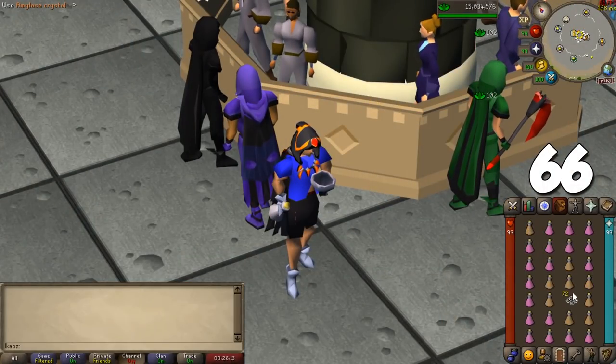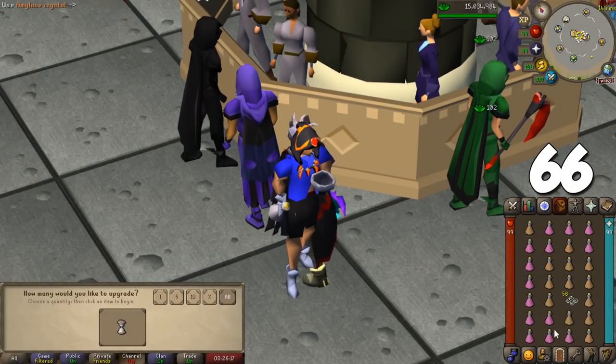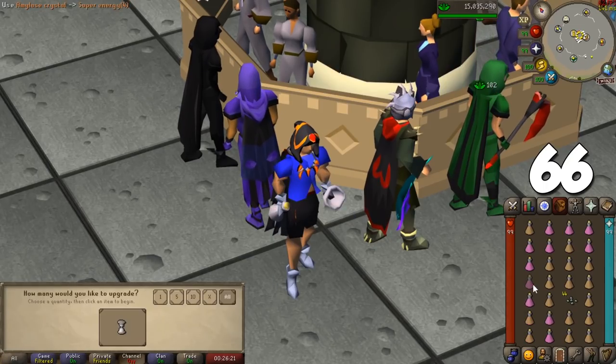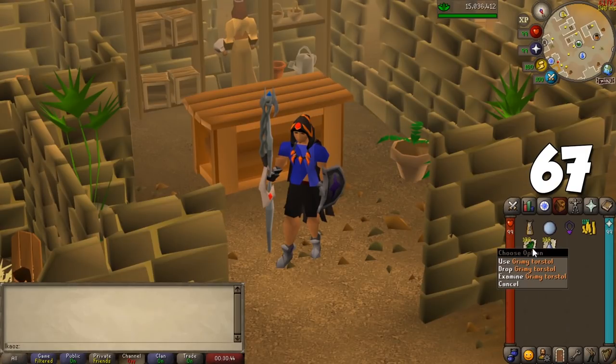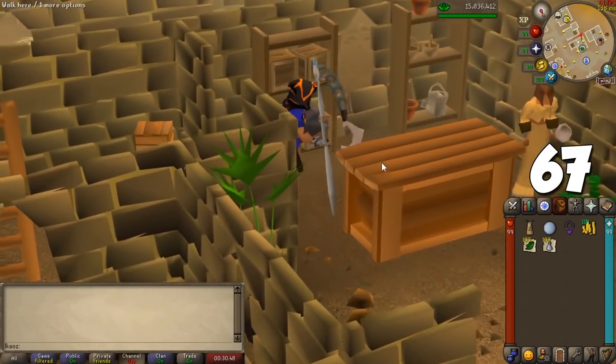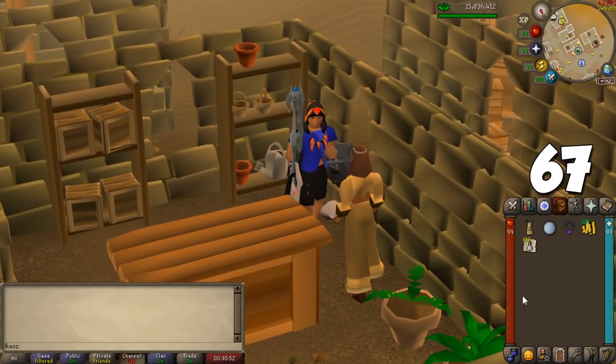When training Herblore, some potions like anti-venom and stamina potions can be made faster — quickly use the secondary ingredient on the potions with the spacebar pressed all the way to make them much quicker for more experience per hour. There's also an NPC in Nardah who will turn all your herbs into unfinished potions for a fee, but you need to complete the Hard Desert Diary to use this. It's very useful if you don't want to make them yourself, and also helpful for Ironmen.